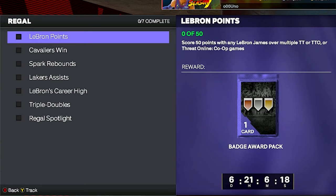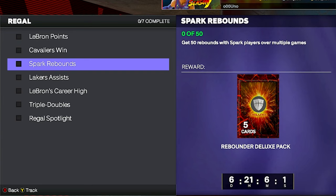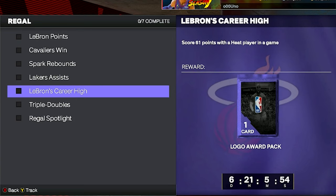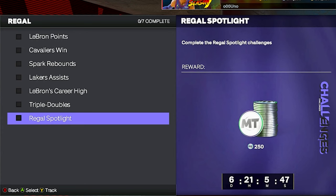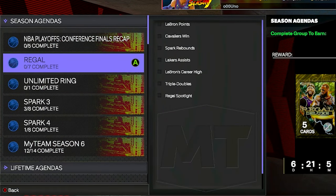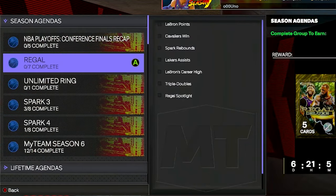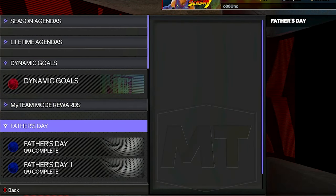We need to get 50 points with any LeBron James over multiple Triple Threat or Triple Threat Online or Triple Threat Online Co-op games. Cavalier wins — win a game using five Cavalier players. Get 50 rebounds with Spark players over multiple games. Get 50 assists with Laker players over multiple multiplayer games. Score 61 points with a Heat player in a game. Get five triple-doubles over multiple games. Complete the Regal Spotlight challenges and that'll get you a Deluxe Regal pack plus all the prizes from this grind.